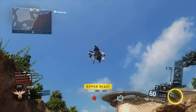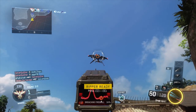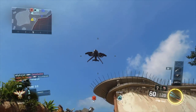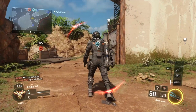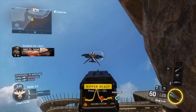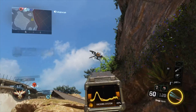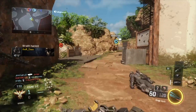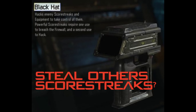As you can see here, with the bigger streaks at least, what you got to do is take it, hack its firewall, and then after you hack its firewall you can go ahead and hack it. So as you'll see right here, I got to hack it — boom, it's mine now. That person is so pissed off. Basically what happened is they earned their streak and you're able to just take it.